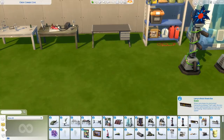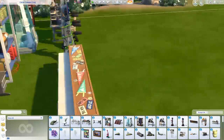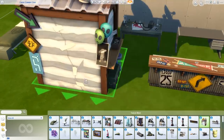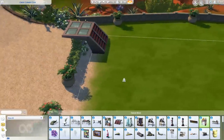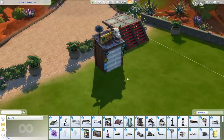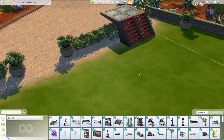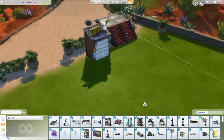Over here we have Larry's Knick-Knack Bar with some different presets and different stickers. Next we have the Knick-Knack Bric-a-Brac Shack — I cannot believe I was able to pronounce that. Let's place it somewhere. It only comes with one preset, but that's okay.